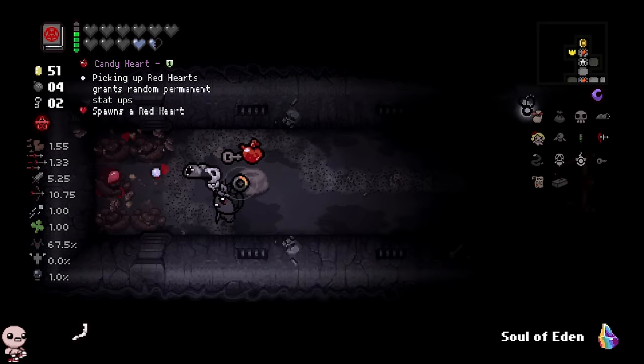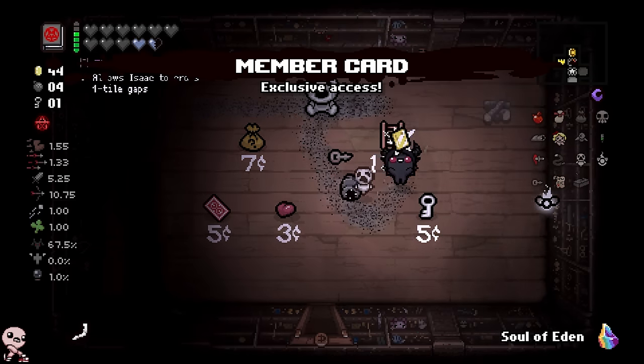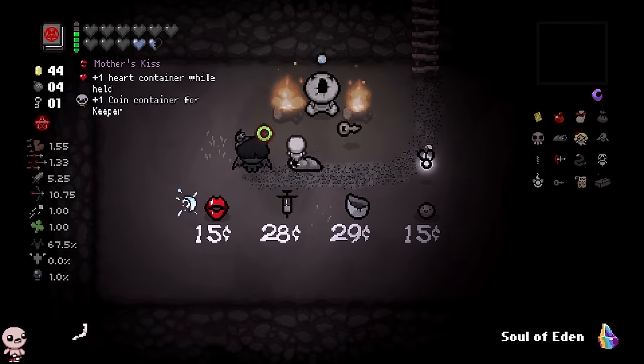Candy heart — that's genuinely useless. Oh well. We have a member card. I'm basically saving the Soul of Eden all the way to the Dark Room, because why not? It sounds fun that way. We get Synth Oil here, which is absurdly good because it gives me range.